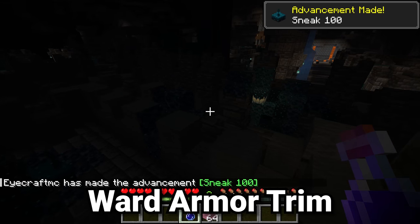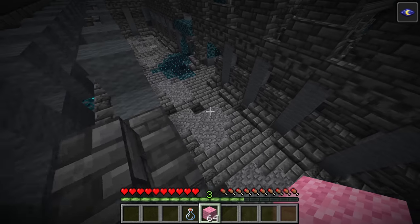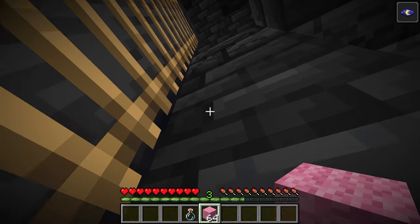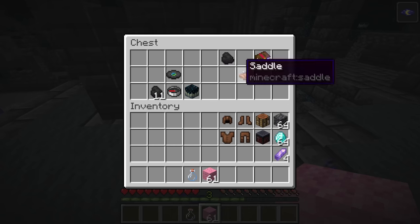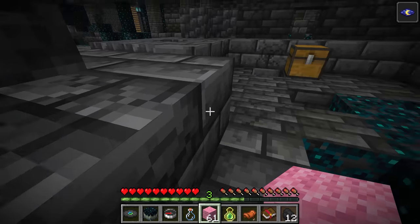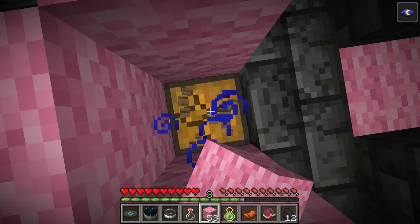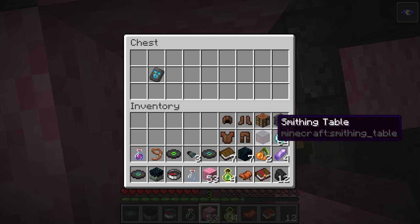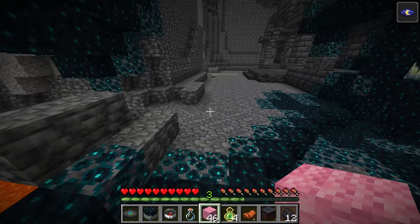To get the ward armor trim, you have to go to the deep dark. Bring night vision potions and wool, plus a sword and some armor. The chance of finding the ward armor trim in the ancient city is incredibly low — only 5% of chests will have it, meaning you'd have to loot an average of 20 chests to find one. The safe way of going around the ancient city is to always be crouching, and when you need to break a block, surround that chest in wool first. We found one in this chest — this is one armor trim you should absolutely copy before using, and should not be obtained by just looting repeatedly.